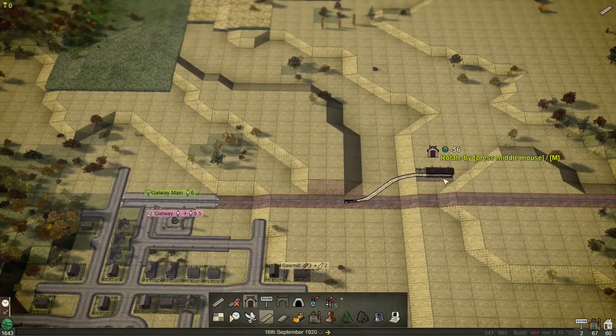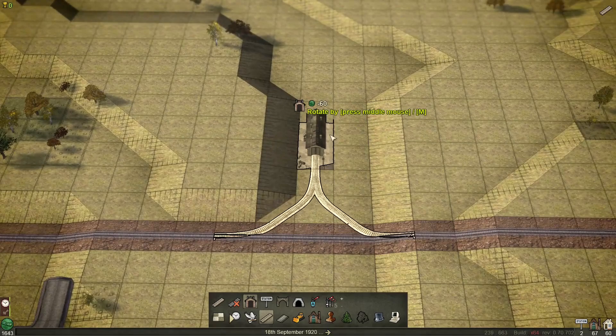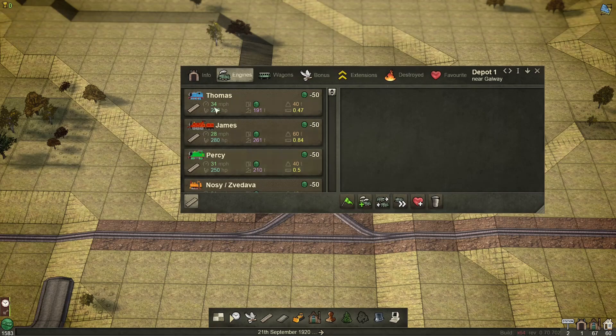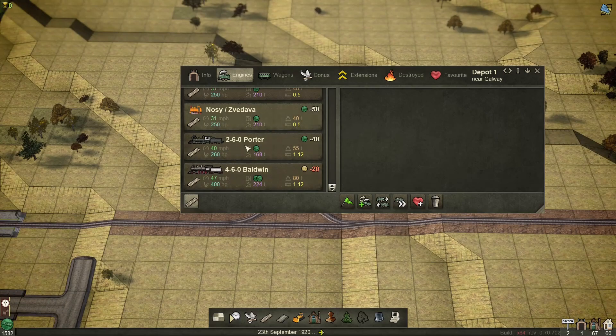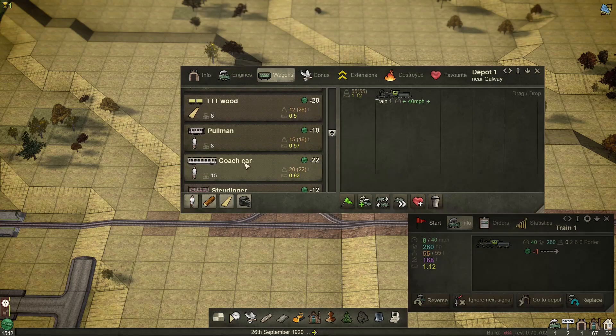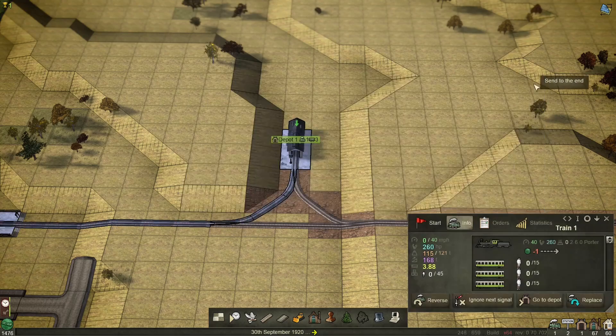Next we need a depot. The depots are quite cool because they will automatically connect to the lines themselves depending on where you place them. I think here's a nice little cubby hole for this one. So now this is where we will buy our trains. Going to Engines — I've got my Thomas mod ones here from the workshop. The Porter is probably the best one; it can pull 55 tons. Going to the wagons, we've got coach cars or Pullmans. If we put three coach cars on the back of this, it's going to be absolutely fine.